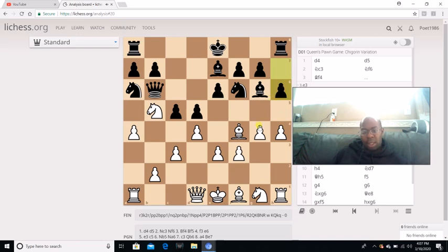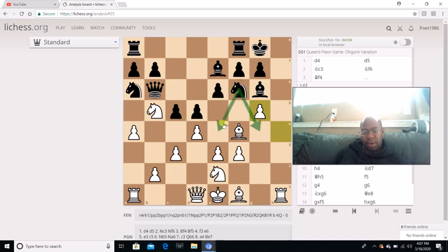If I go Knight E2 and then black castles, it's kind of like a no-brainer — we just automatically go G5. White is just looking really good here. The knight can't go to G4 or E4. If the knight goes to D7, it's really not doing anything. Most likely your opponent may try Knight H5. Usually in a position like this I'll go Knight G3 anyway.